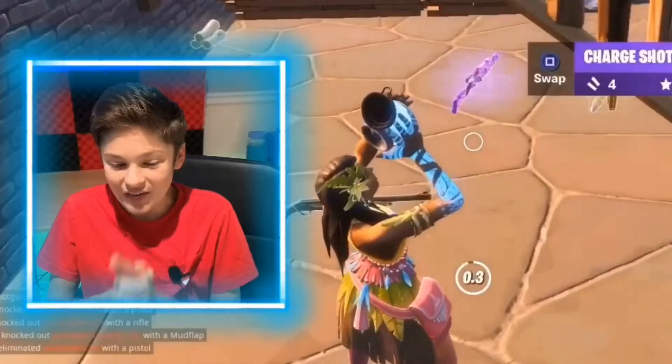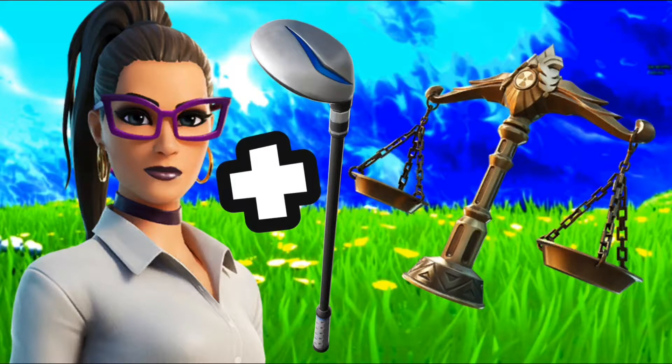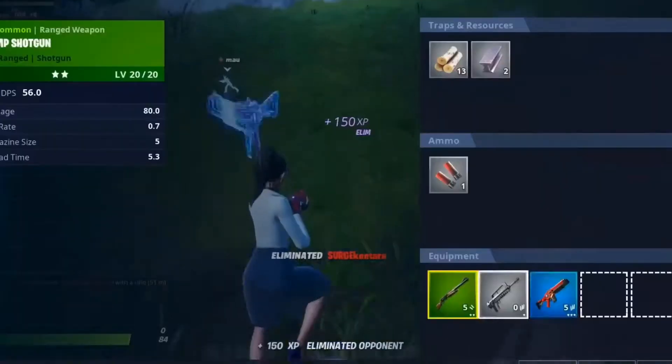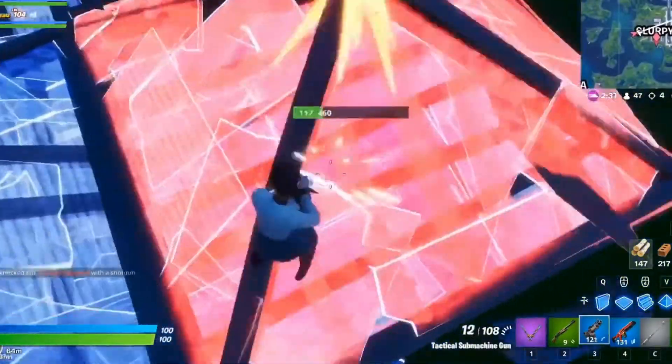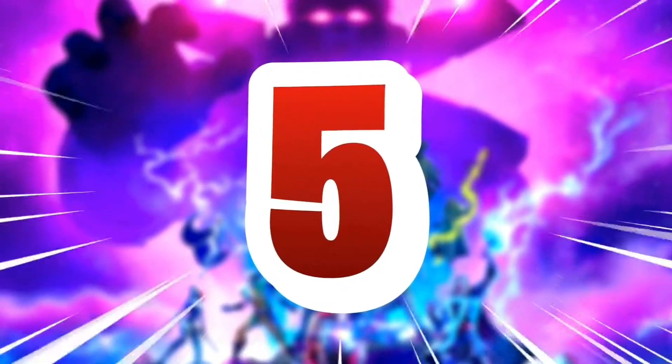The next one on the list is the Jennifer Walter skin. The back bling you're gonna want with this skin is her actual back bling — it's basically like a scale that weighs stuff. If you see someone using this in games you're gonna want to run from them, because McCreamy used this combo in his new season video the day the new season came out. It's a pretty sweaty one.